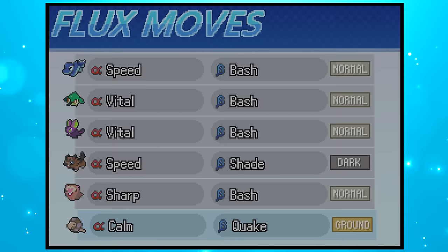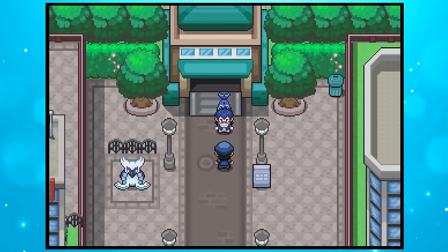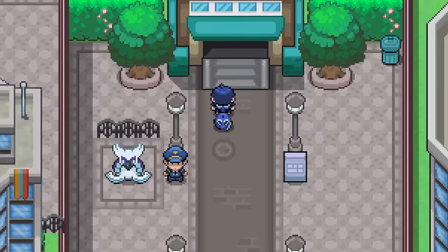We're immediately thrown into a tutorial battle against the director himself! Flux moves combine two attacks into one — in this case, Speed Bash raises our Dolphin's Speed by one stage, then attacks with Physical Normal type damage, all in the same turn. Altair also shows off summoning Electric Terrain in the first half of his Flux move, then unleashing a Water type special move in the second. Instead of PP, Flux moves use a separate resource called Flux Points — right now we only have enough for one Flux move per battle, but as we progress we'll unlock more. Altair recommends we head north to take on the tourney in Rooktown — tournament, not Pokemon Gym! Before moving on I chat with some locals and get gifted a bunch of Flux moves for free, plus a flying turtle that works like the flying taxi from Galar.